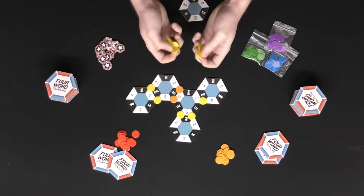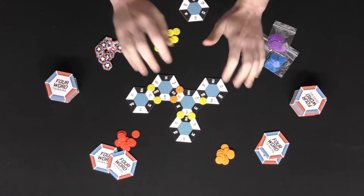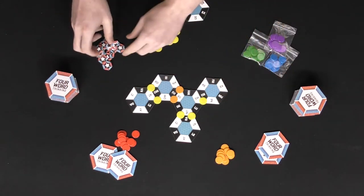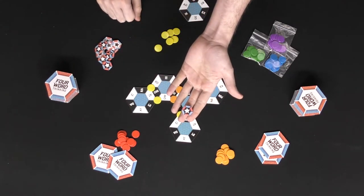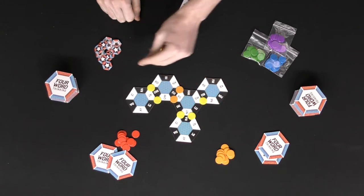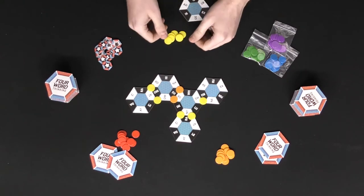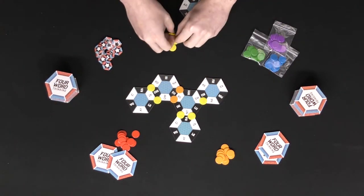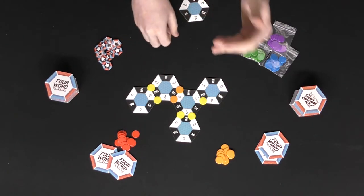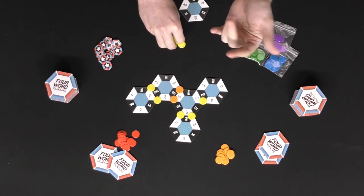The game keeps going until somebody gets rid of all of their tokens, once they're all located on the board. You then check to make sure all the words are legitimate — you can use Scrabble rules or whatever type of rules you'd like. The person who does that gets a victory condition token, and if a player gathers three of these across three rounds, they win. It's a dexterity game where everybody keeps placing tiles and tokens as fast as they can, trying to empty their pile before anyone else.